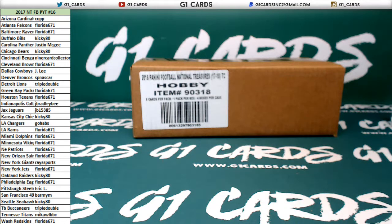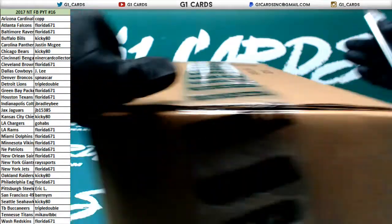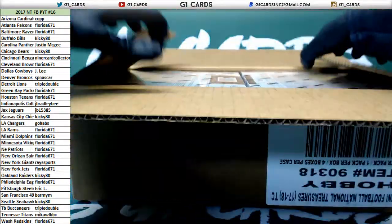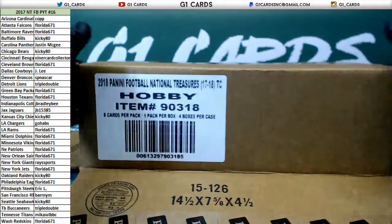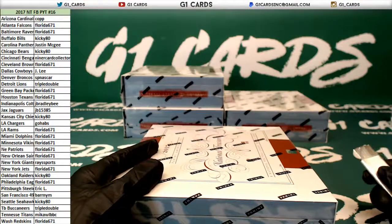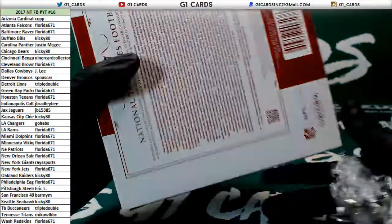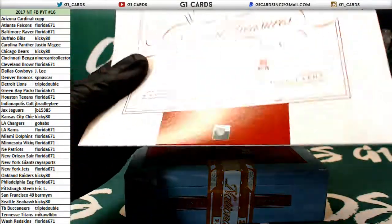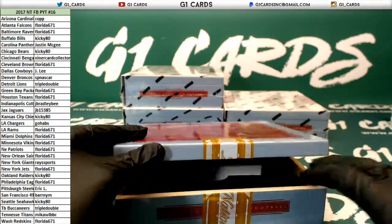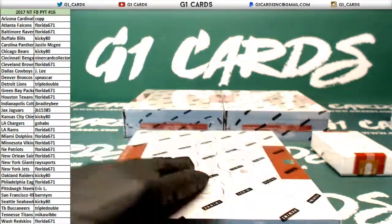NT Football PYT 16 — let's see if we can top the last case. That is tough, for sure. Only one card that would do that. What might that be? Mahomes, Watson shield, Trubisky shield, Fournette shield, Kamara shield, Tom Savage shield.